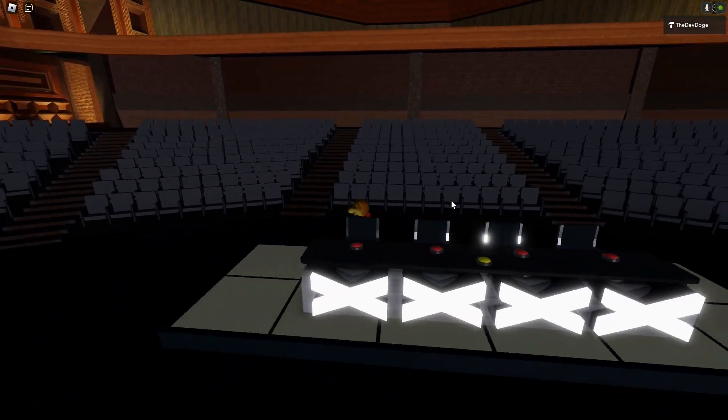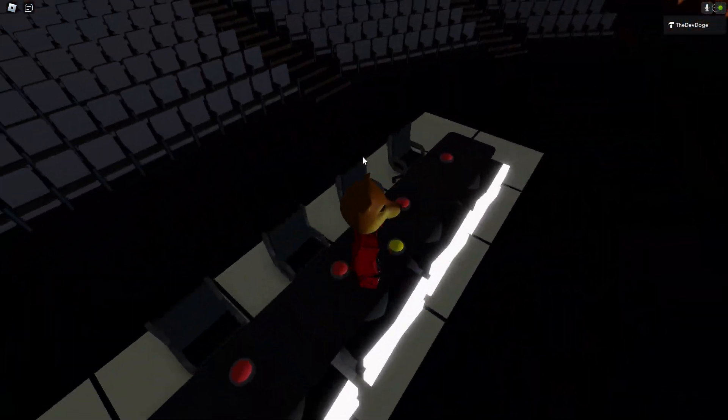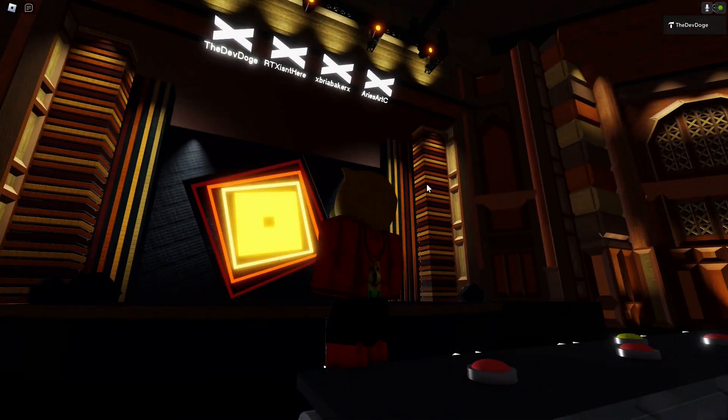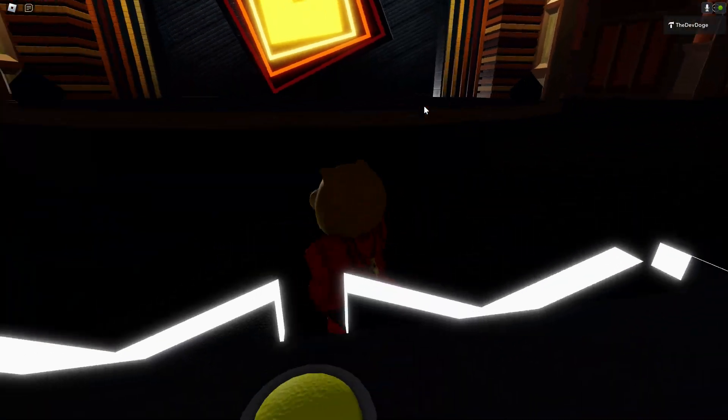First up, we have the auditorium. This is where the audience is going to be sitting. Over here is the judge panel — it's actually a sign. As you can see right up here, these are all the judges, so that'll be in the talent show. These three are going to be staying, but this person is going to be swapped very soon.